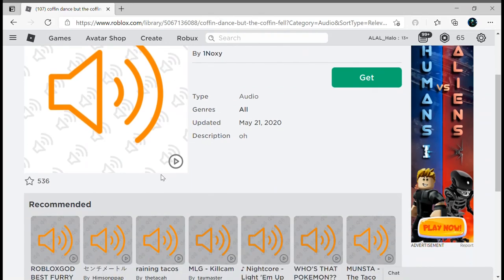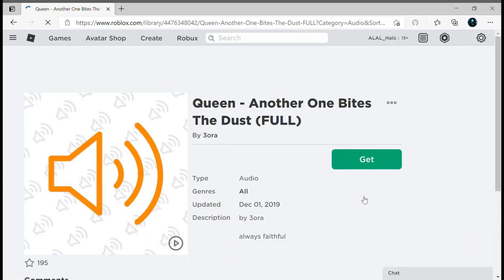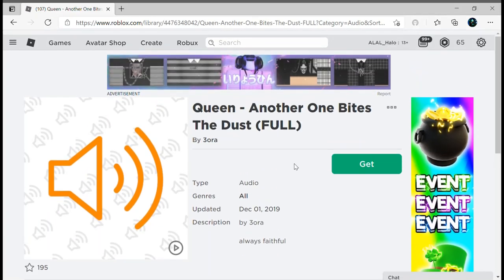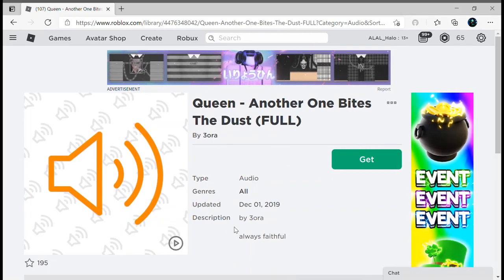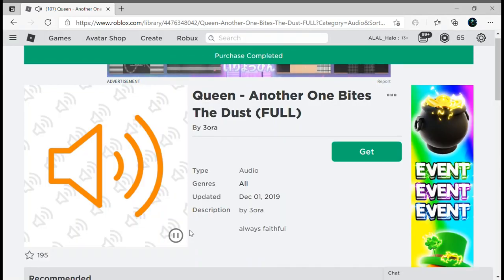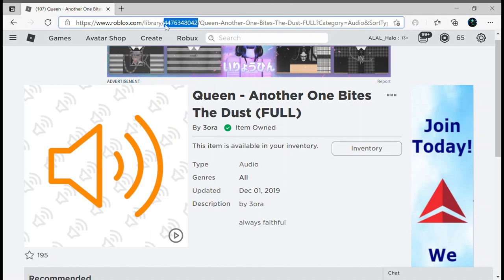Press get now — the majority of them, I'm pretty sure all of them, have to be free. We've got one from Queen, another one — it's a classic British song. You can just press get and then get them, and now you have them. You can then copy the ID and paste it into the chat and then play the song.